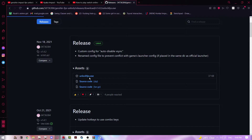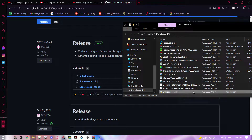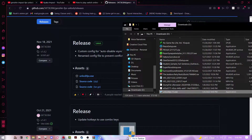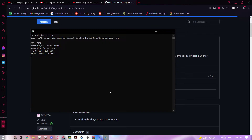Just press on the UnlockFPS.exe and it'll download. I already have it installed. When you open it, you're going to get a Windows Defender SmartScreen warning — just press More Info and then Run Anyway. It'll then ask you to give permission; just press Yes.